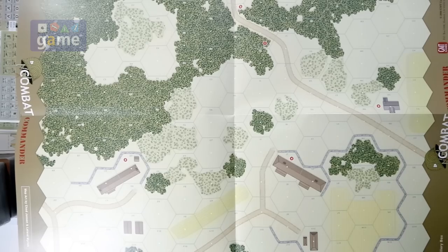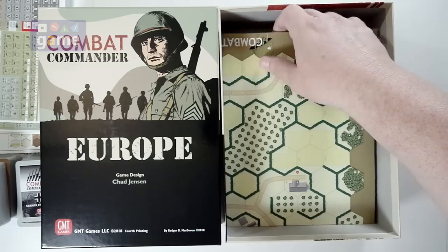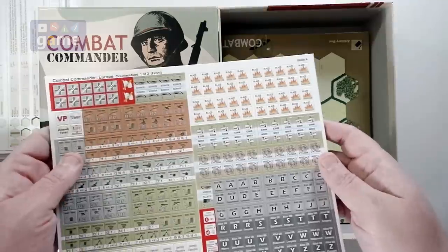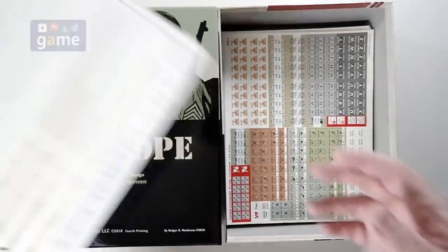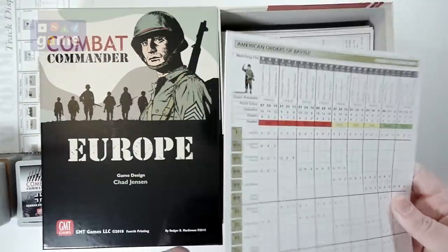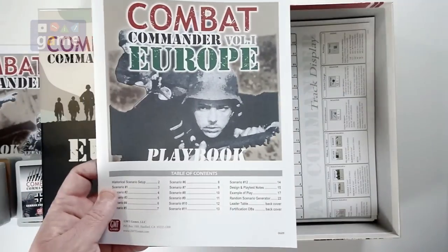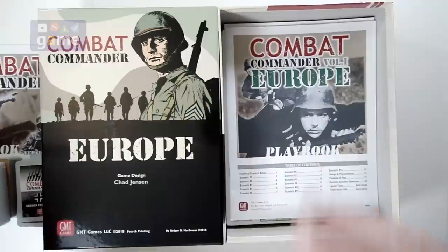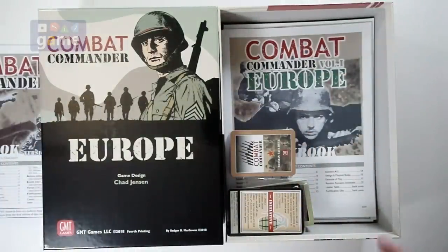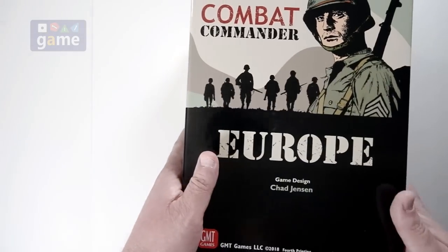Combat Commander fourth printing: twelve maps — six double-sided map sheets, a GMT counter tray, three sheets of nine-sixteenths counters designed to match any expansions you might get, player aids including a terrain chart, a reference chart, orders of battle for the three nations, the track display that goes at the top of the board, a playbook in print, cards — one for each of the nationalities — and the 1.1 rulebook. And that, my friends, is what comes in Combat Commander Europe, the fourth printing, from GMT Games, designed by Chad Jensen.